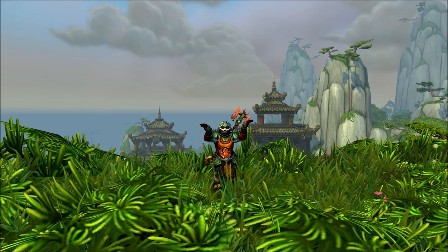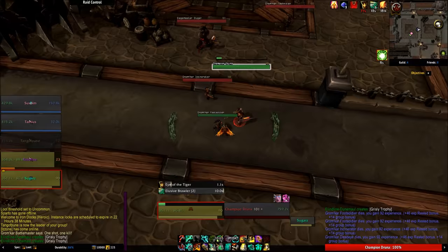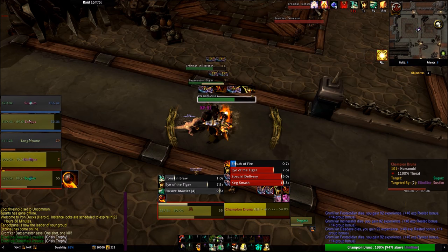Brewmaster monks are drunken kung fu masters of the battlefield, weaving between blows to take less damage through dodging. Brewmasters focus on dodging and staggering blows. Stagger is their unique mechanic, taking part of the damage from all attacks away immediately and staggering that damage over a few seconds afterwards as a damage-over-time. They generally take more damage than other tanks, but they take it in a smoother fashion.